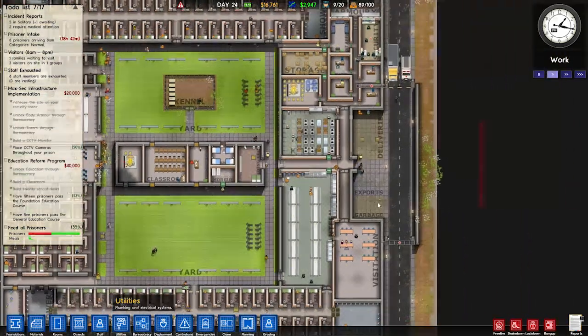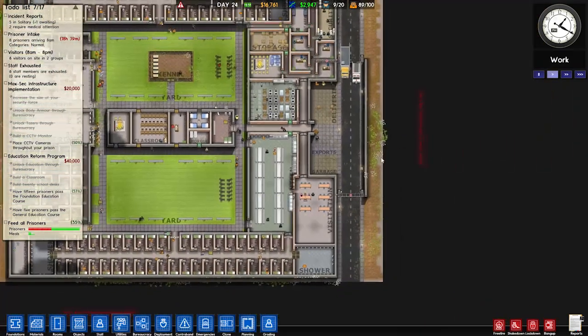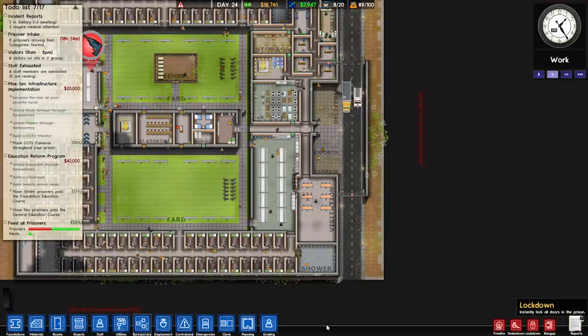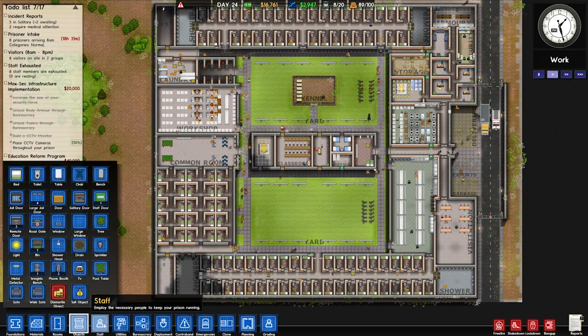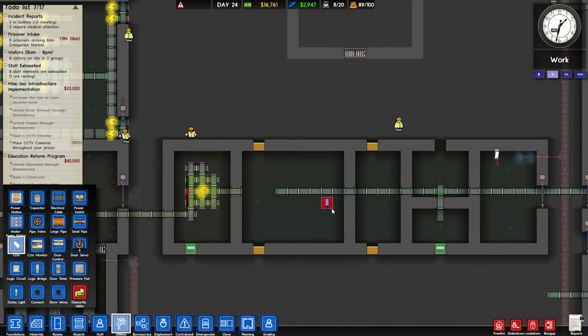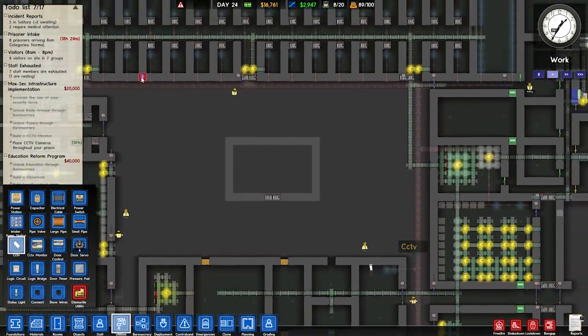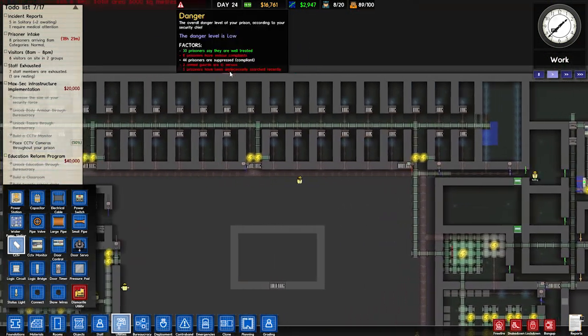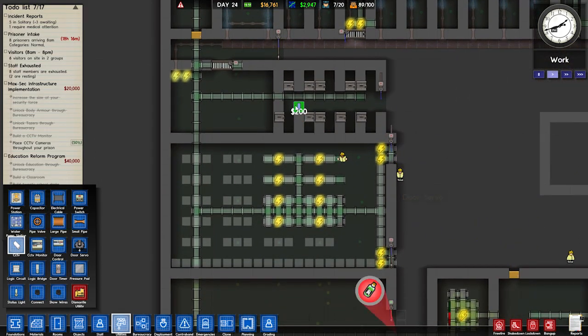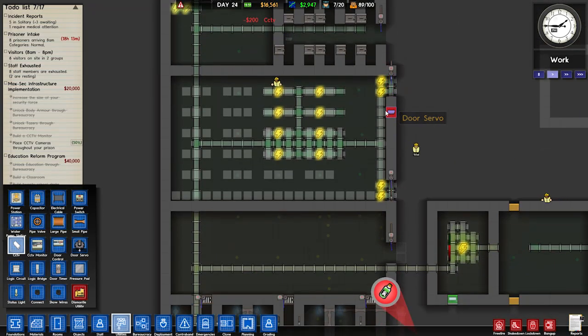Possible tunnel there — why would they be digging there though? That doesn't make any sense, that'd be possibly the longest way to dig. More CCTV cameras — that's the classroom, we don't really need one in there. I also need to connect up half these cameras after I'm done. Where do I want cameras? The laundry — I have a guard there. I can put one in solitary I guess. Still 50%? The workshop — yep, that makes sense. 66%.